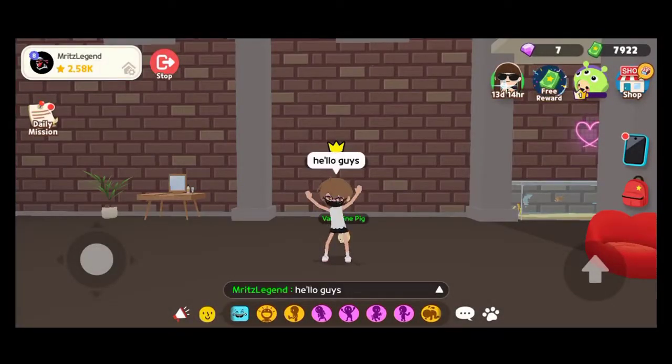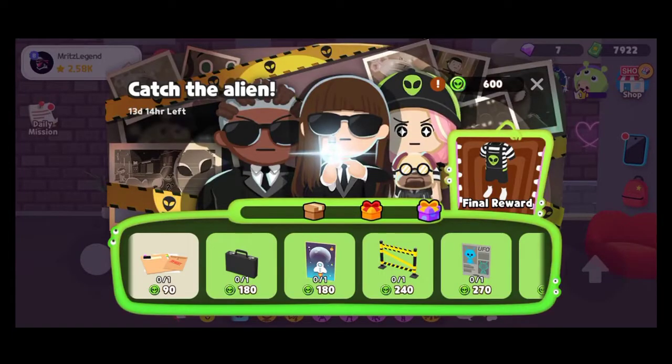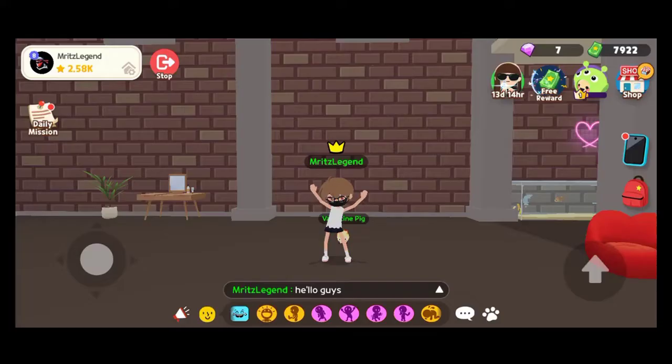Guys, you really want to know how to get unlimited coins in the new alien event. First, we set the like target, which is eight likes complete in eight hours. Catch the alien — that's the name of this event.